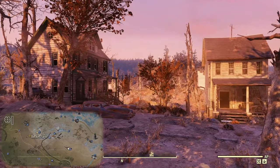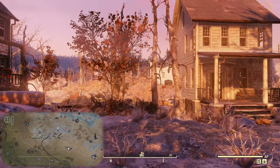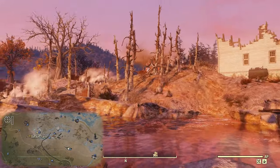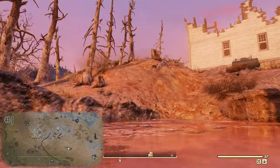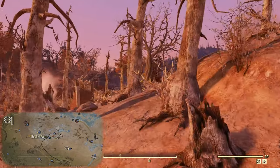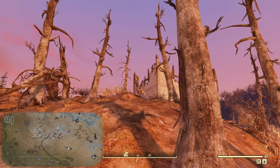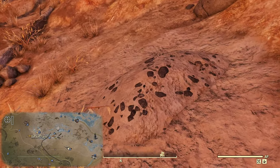Map location number one takes us to the western side of Toxic Valley, to Becker Farm specifically. On the treasure map, we're shown a waterway that goes in front of a broken house if you're facing east. That's the farm. Between the Toxic Water and the Busted Up House, you'll find the mound out in the open.